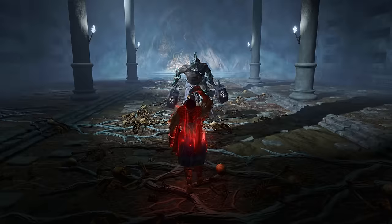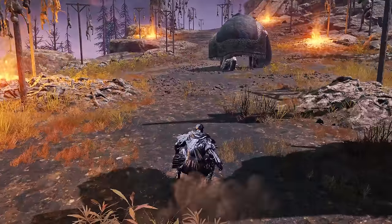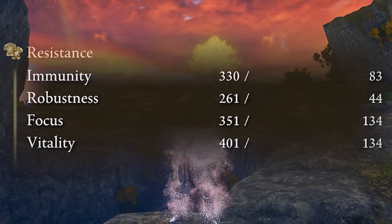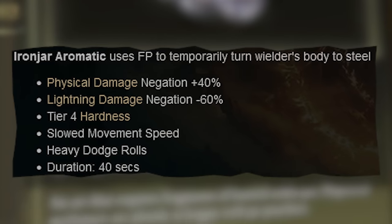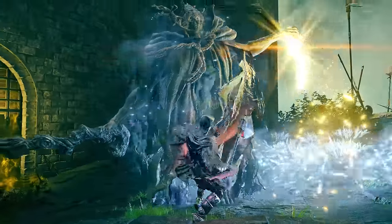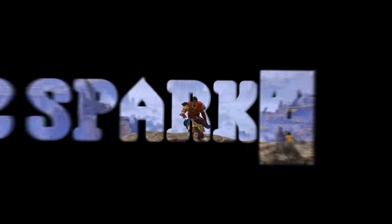The Iron Ranger Aromatic gives you Tier 4 Hardness for 40 seconds, which makes light and medium non-boss attacks spawn off of you, but also makes you slow walk and chunky roll. This effect reduces physical damage taken by 40%, but increases lightning damage taken by 60% due to being turned into steel. It also increases all resistances by 45 — something not mentioned anywhere, not even on the wiki page. You rarely get knocked down, pancaked, or cancelled out of attacks unless dealing with very big enemies or bosses, and farming the required resources is pretty easy.